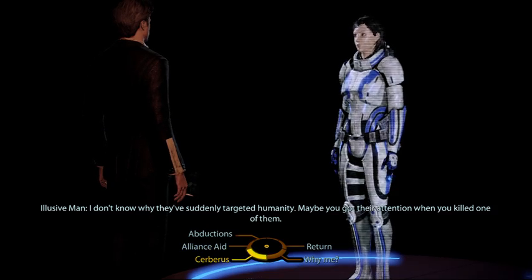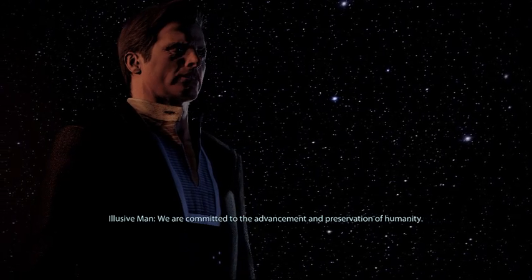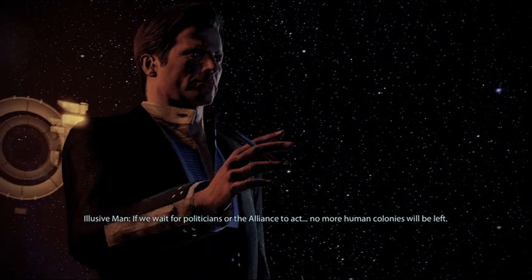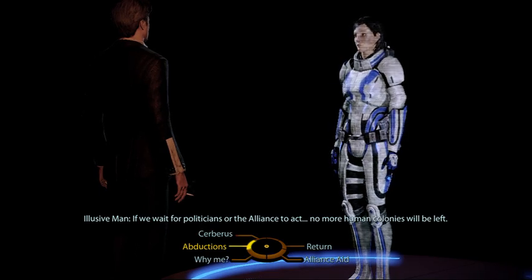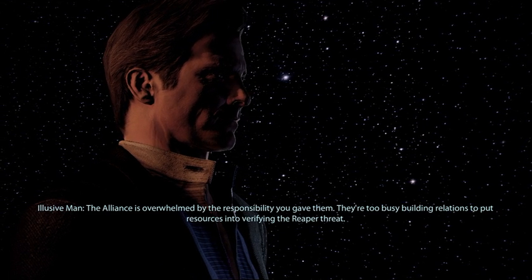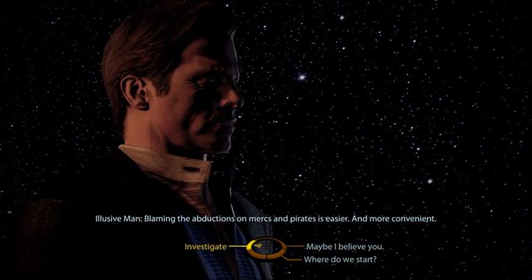The collector hint appears on the next dialogue after Freedom's Progress. Shepard: 'Fighting a war doesn't seem like Cerberus - why are you involved?' Illusive Man: 'We're committed to the advancement and preservation of humanity. If the Reapers are targeting us, Cerberus will stop them. If we wait for politicians or the Alliance to act, no more human colonies will be left.' Shepard: 'If this is a threat against humanity, you need to mobilize the Alliance.' Illusive Man: 'The Alliance is overwhelmed - they're too busy blaming the abductions on mercs and pirates.'